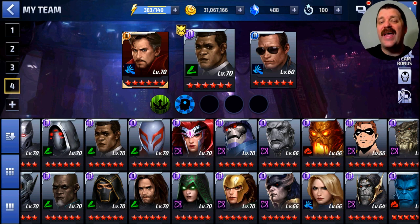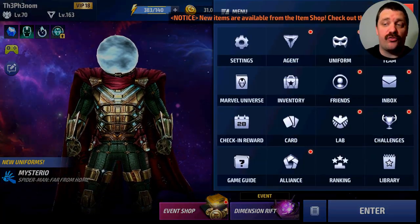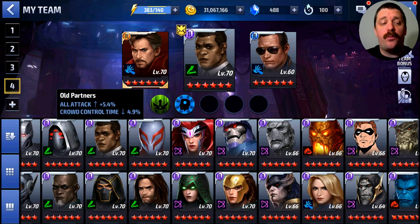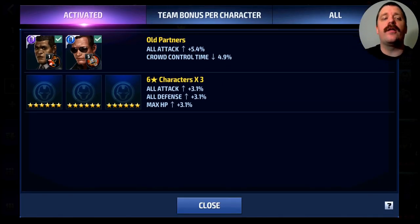The team we're going to be using in this video is the following: Nick Fury lead with Dr. Strange and Coulson. Sadly, White Fox doesn't work with Dr. Strange, so we do have to go with Coulson. Coulson also has a team up with Nick Fury — 5.4% all attack — which is a nice little bonus we get there.